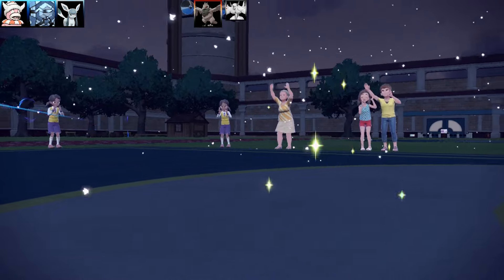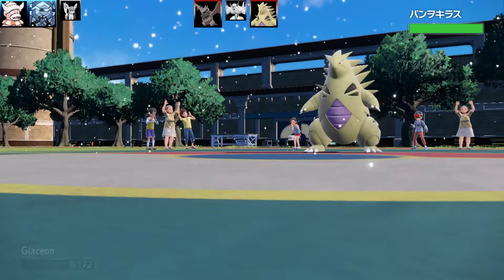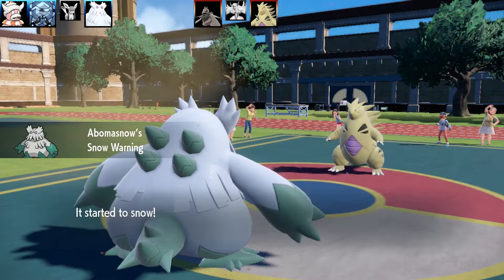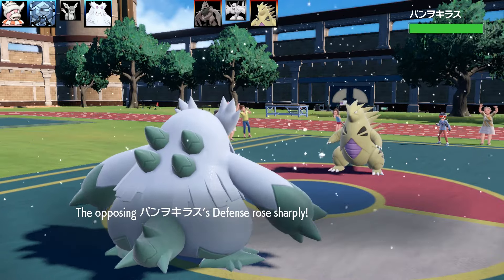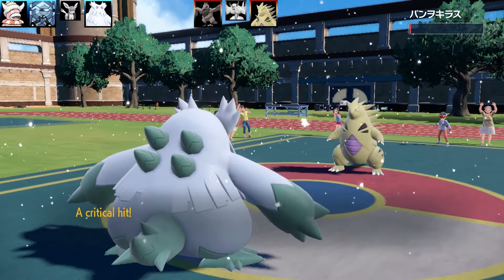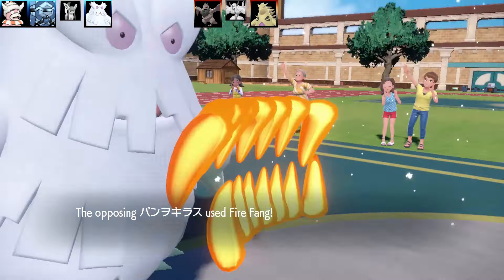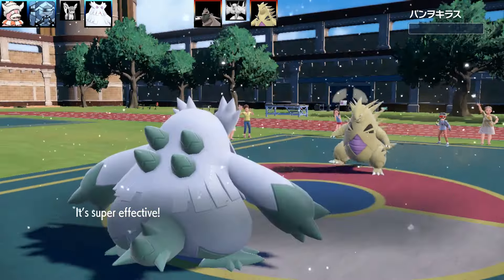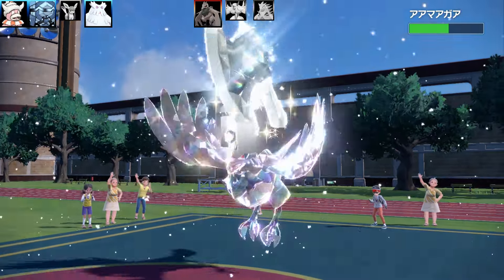Tyranitar comes in and sets up Sandstorm, but I swap in Abomasnow as a reverse card to restore Snow. Watch this - Tyranitar uses Iron Defense, I go for Wood Hammer. It lives on one HP from a critical hit with a Focus Sash! Then it uses Fire Fang, but Abomasnow survives thanks to the 1.5x Defense boost from Snow. Tyranitar eventually faints - they probably didn't know what hit them.